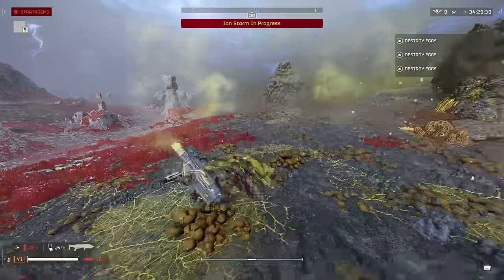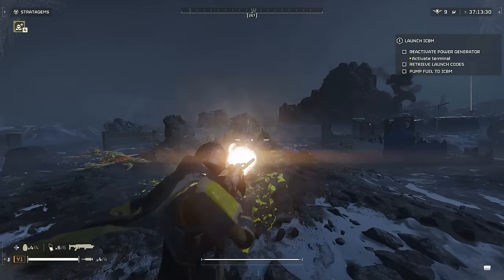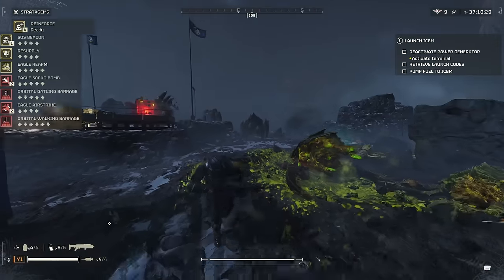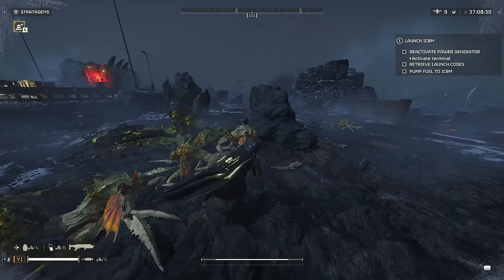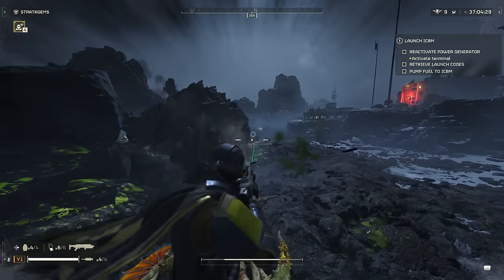The stun also prevents bile spewers from spitting at you, which is great. It counts as explosive damage, so you don't have to shoot them in the face — you can shoot them anywhere and take them out pretty quickly. Typically it's going to be about three shots to the face and about four to five shots to their bile sac.